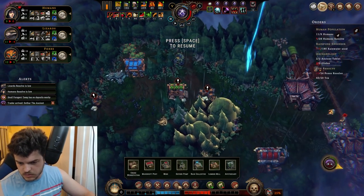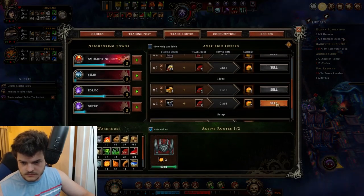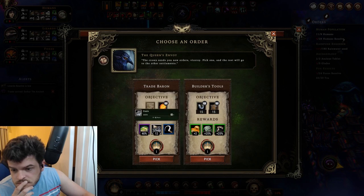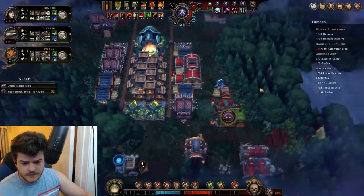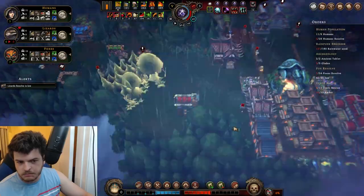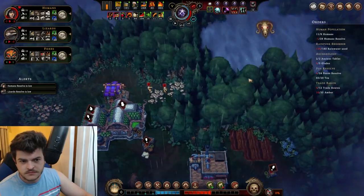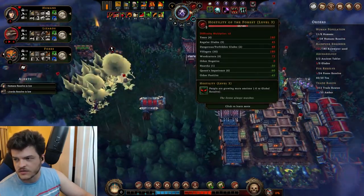For here, we'll probably put just a little warehouse when available. We might lose a lizard, which would be a damn shame — but we might not, which would be much better. Humans — we can afford to lose some humans. Definitely going to be losing some humans. Where are we? It'll be real tight here — really tight.